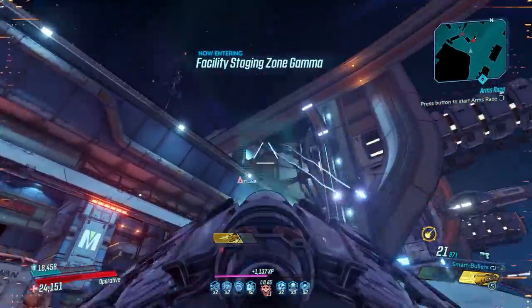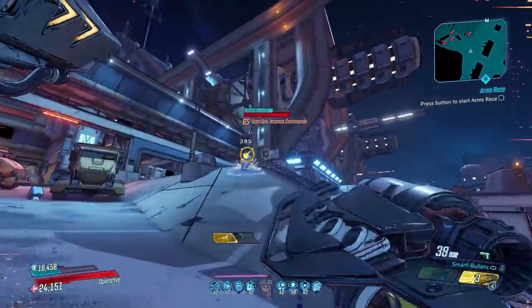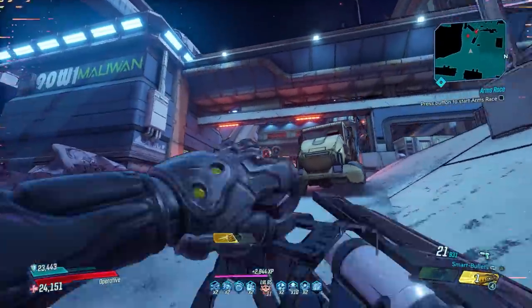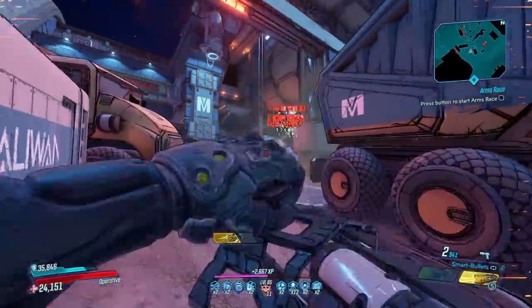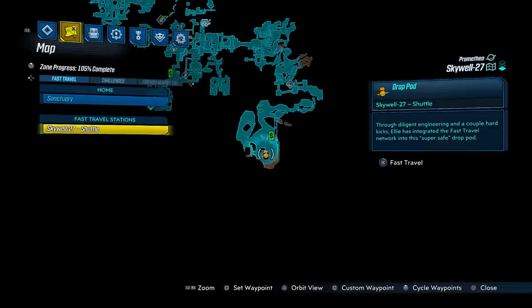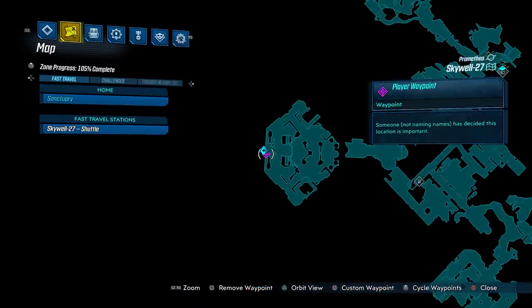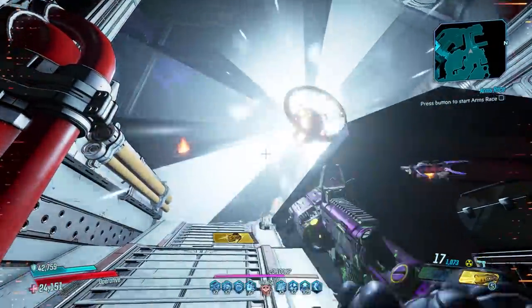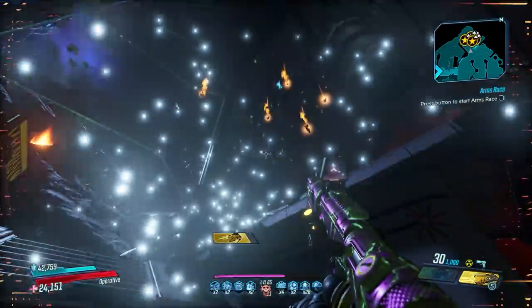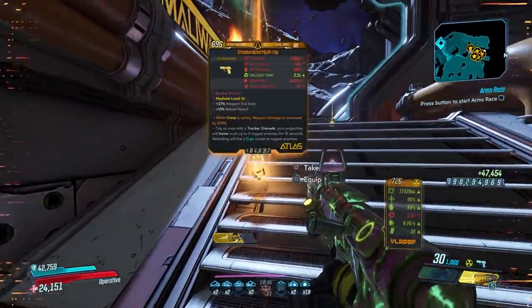The Multi-Tap only drops from Katagawa Ball on the Promethea map Skywell-27, when you are on Mayhem 6 or higher. This is the only place in the entire game where you can obtain this weapon. The best way to start this farm is to travel through Skywell-27, and when you get to this point on your map, you drop down — that's where you will fight Katagawa Ball. Katagawa Ball has a 16.5% chance to drop the Multi-Tap, and I got this one on run number five.